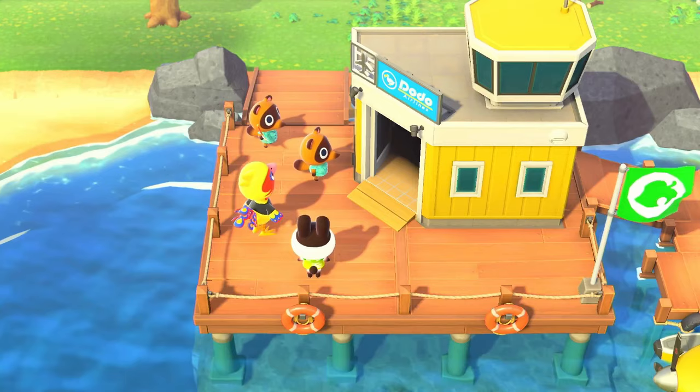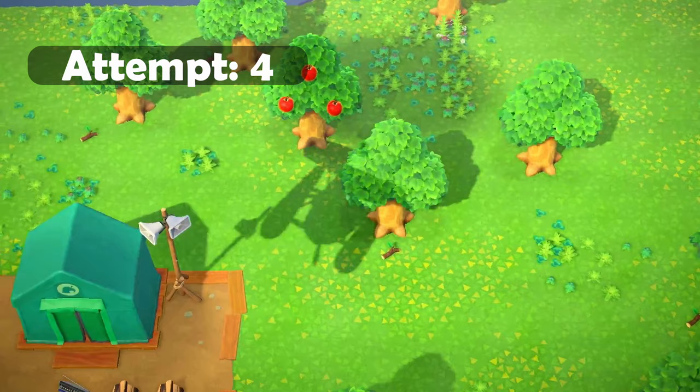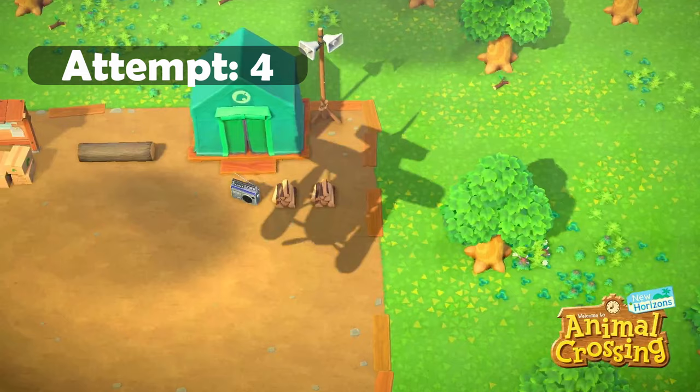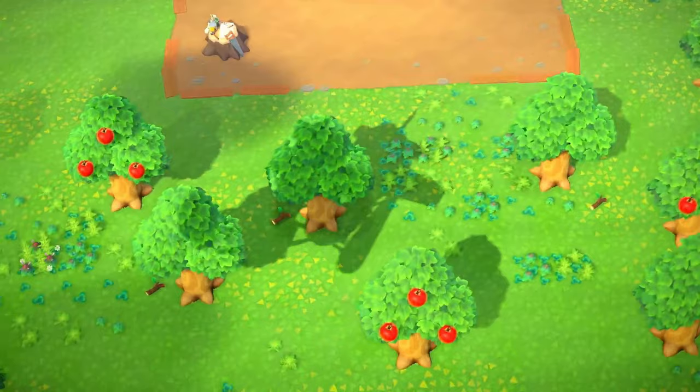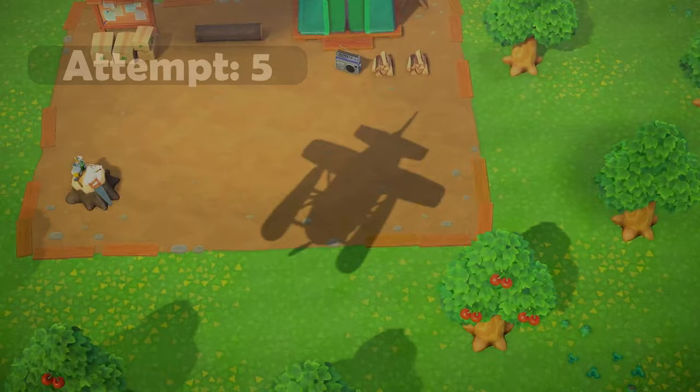Third reset, we have Genji and Phoebe again. Genji is cool, but not a sheep. I do plan to rotate through the sheep so I would like to have every single sheep on this island at some point. Obviously there's going to be a point where I have to have a non-sheep villager, because there is no lazy sheep, for example. But my rule is that if we have a non-sheep villager, they have to be wearing the sheep costume to be on this island. And that's not a sheep again — it's Coach and Tammy. For those keeping count at home, this is our fifth attempt.